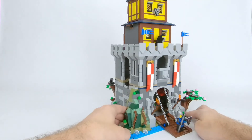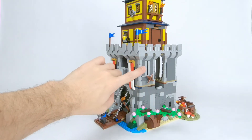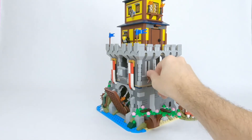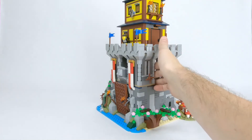The second floor doesn't have too much of an interior, but I did make sure to have one archer slit on each side of the castle for defensive purposes. The front part also conceals the mechanism for the working drawbridge — just like in the original set, you turn this wheel here to draw it up and the lever to release it is just inside.